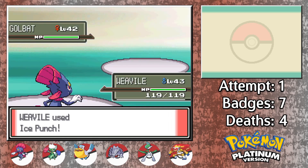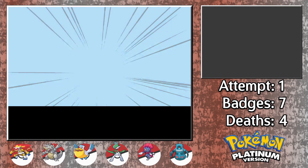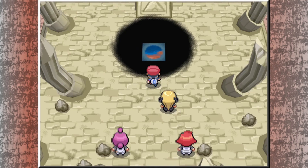After tearing Saturn to pieces, it was time to begin the arduous trek through Mount Coronet's largest sections, and upon reaching Spear Pillar at the top, we faced off against Team Galactic's Mars and Jupiter. The Distortion World is up next, along with one of the toughest fights in the game. The road from Gen 4 Casual to Platinum Master continues. Let's do this.